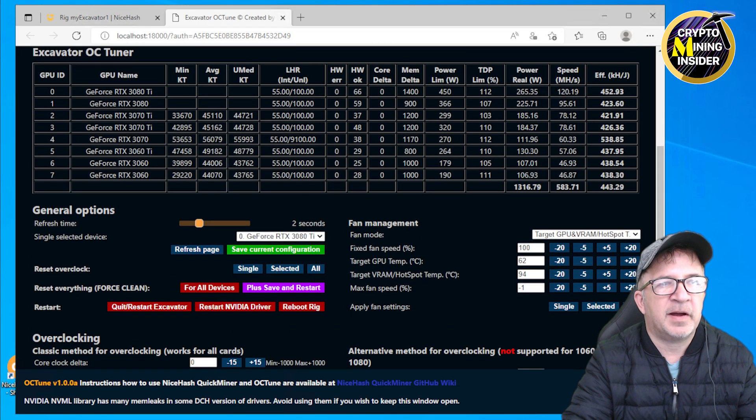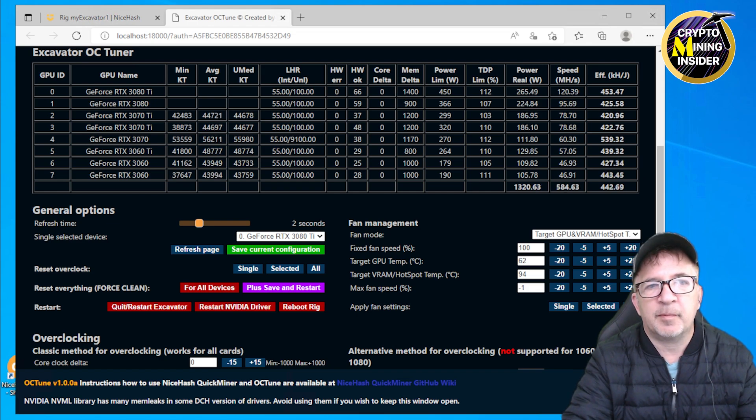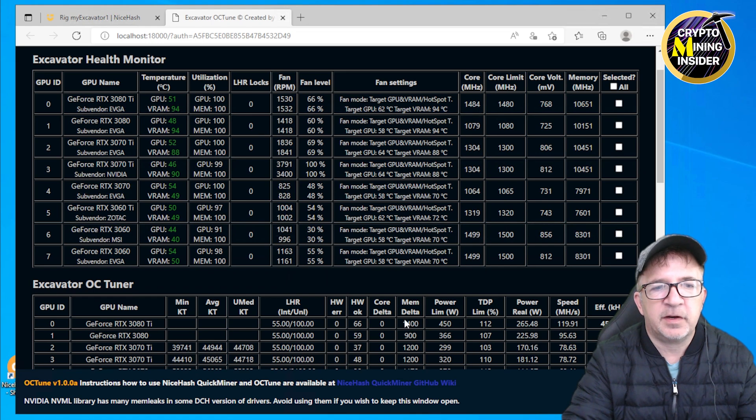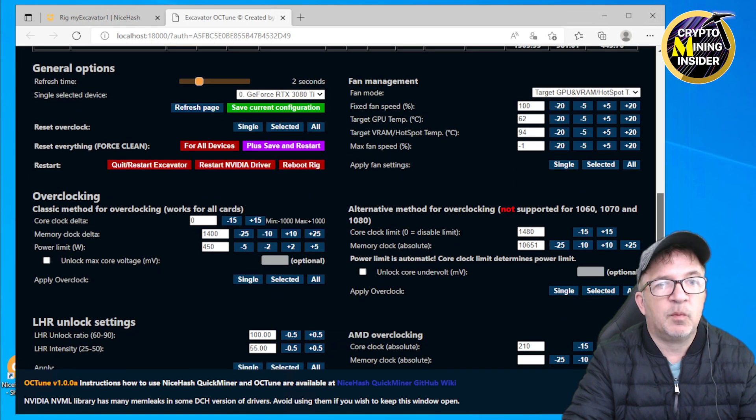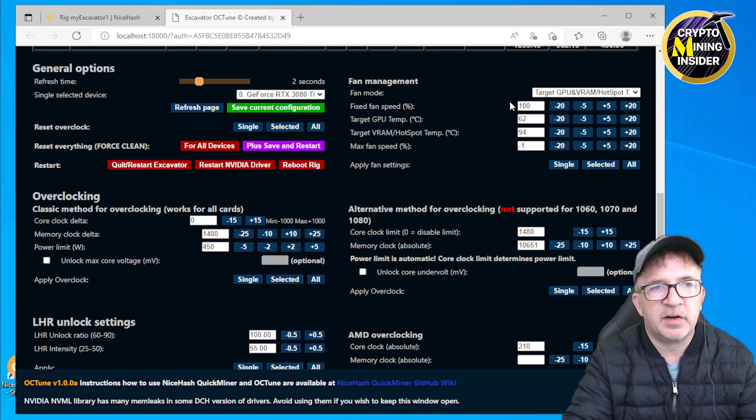Scrolling down, I have the Excavator OC Tuner where I can see delta values — what I'm applying for core clock delta, memory clock offset, or power limit. It's pretty confusing until you get used to it. Beneath that are general options: refresh time, reset cards, fan management, overclocking, alternate overclocking, LHR unlock settings, and AMD overclocks. I really hope NiceHash refines this interface — if you agree, give this a thumbs up to send them that message.